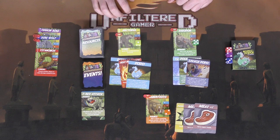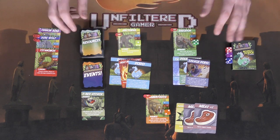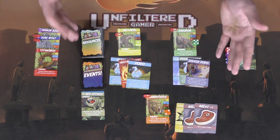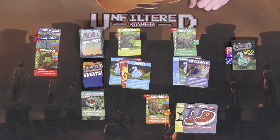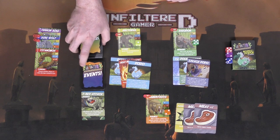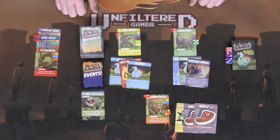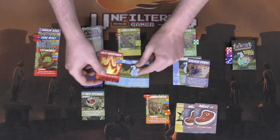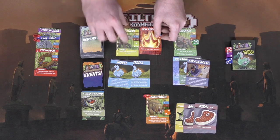On your turn, choose up to two actions in any combination, except for lure and attack — you can only choose one of those per turn. The first action is scavenge: draw a card from the resource deck and play it in front of you. If the deck runs out, reshuffle it and continue to draw.